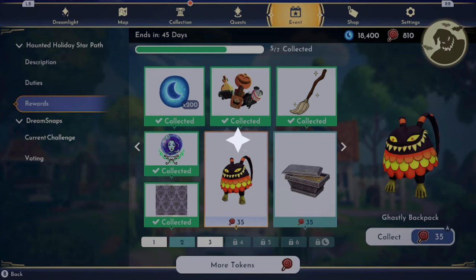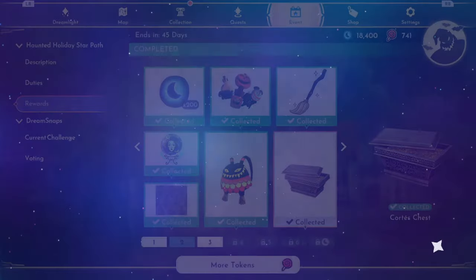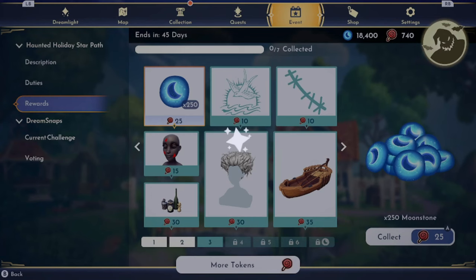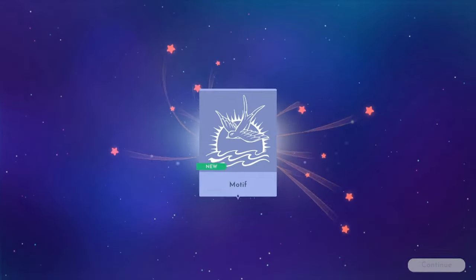And then we got the haunting wallpaper, I'm excited to put that up. We got the ghastly backpack. We got the Cortez chest. And then page three, even more moonstones, even more motifs.